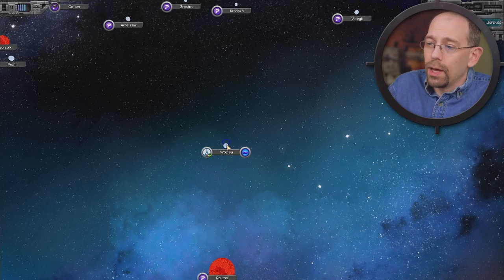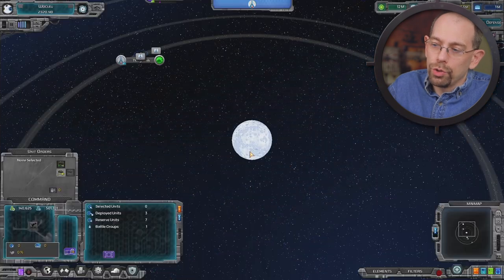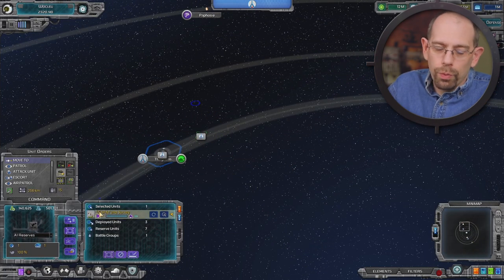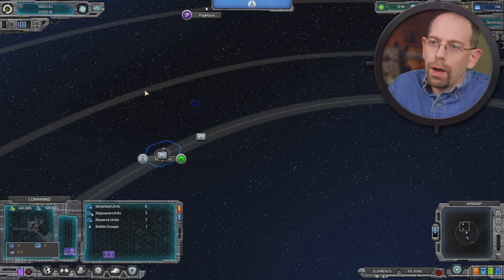I'll hit escape for a second to show you one more time — if I go into the system, another way to get down into the system is to right-click, there's a 'go to' option that will take you down into it. So this is the ship that I've got in group one. If I go up to the galaxy level...